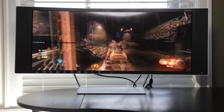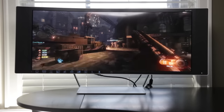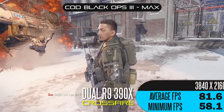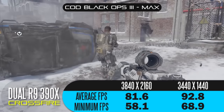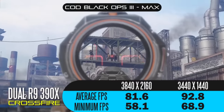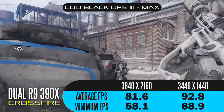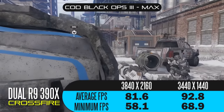For more details about the entire rig, check the description below. Now for the gaming benchmark results: starting with Call of Duty Black Ops 3 at maxed-out settings, you're looking at 81.6 average frames per second at 4K and 92.8 frames per second at 3440 by 1440. Minimum FPS for both resolutions is around 60 frames per second — extremely playable, fluid, and completely tear-free.